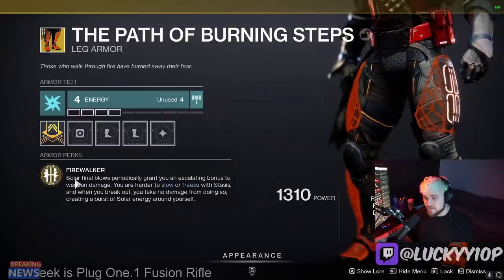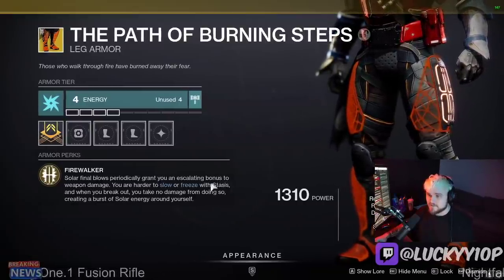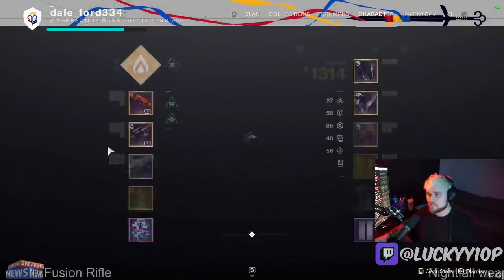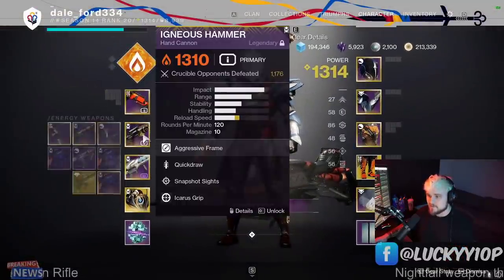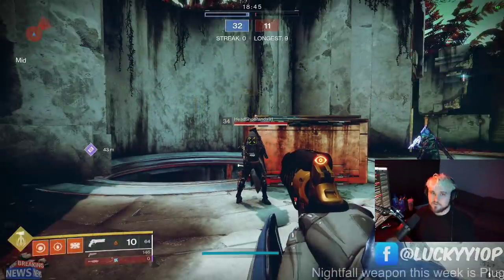The way these work — and they work really, really powerfully — let me explain. Solar final blows periodically grant you an escalating bonus to weapon damage. So if you use a solar weapon or solar abilities, for example I'll use the Igneous Hammer.